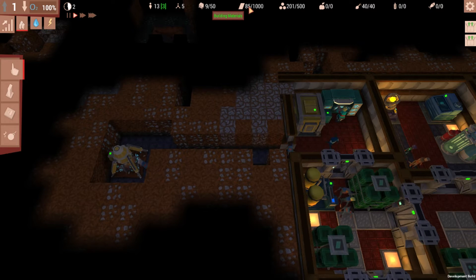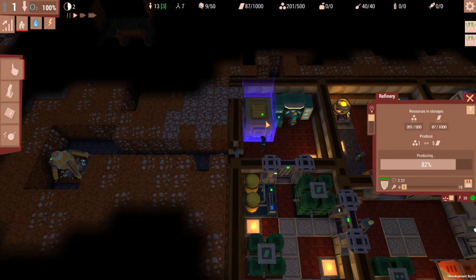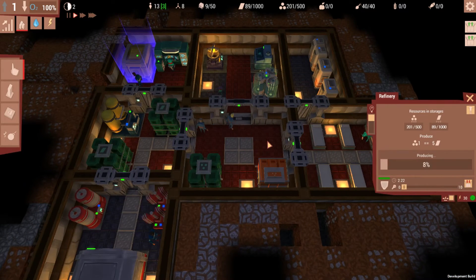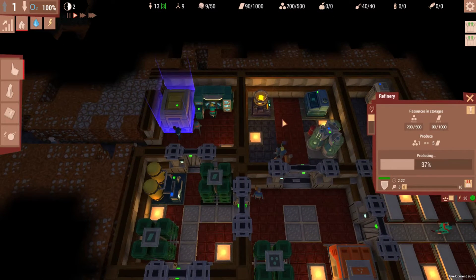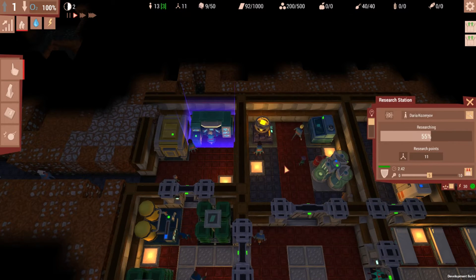We're already out of building materials pretty much. We've got our mining machine going, we've got our refinery going, and we've got our scientists going, churning out science points, which is great because we need to do some research.